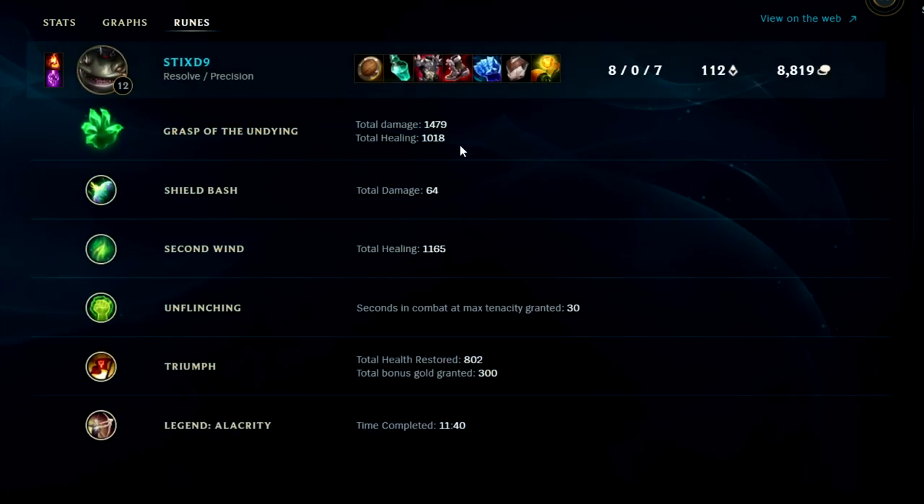Looking at runes quickly — Grasp did a whopping 1400 damage. When games don't last this long you go by the ratios rather than the raw number, so it did about 40% more damage than it healed me, so quite a bit of damage — I was playing against a melee champion so I got to use it a lot. Shield Bash did pretty much nothing because we didn't have close scraps where I needed to use my E often. Second Wind gave me an extra 1165 health — pretty good. Unflinching gave 30 seconds of max tenacity, though that's not great against Yasuo since he's all knock-ups and tenacity doesn't help there. Triumph healed us for 800 total health and gave bonus 300 gold — that's an extra kill's worth plus 800 health, which saved me while killing Jarvan. Alacrity completed by the 11 minute mark — all in all not bad.